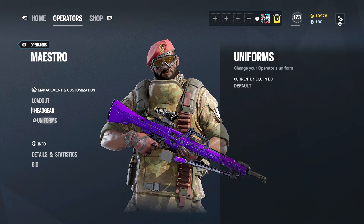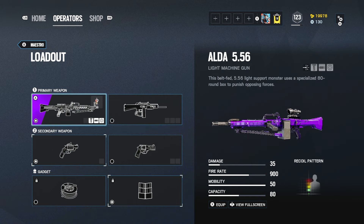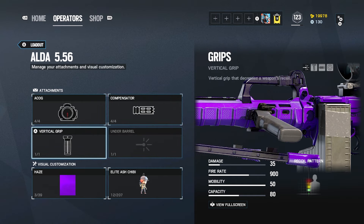As you can see, he's a 3 armor and 1 speed operator. His loadout has the ALDA 5.56 and the ACS12. Personally I'd use the ALDA 5.56 and I'd recommend you to do so too, running an ACOG, a compensator, an underbarrel and a vertical grip.